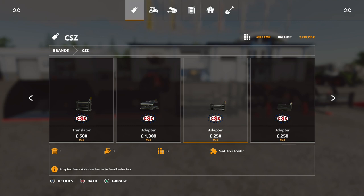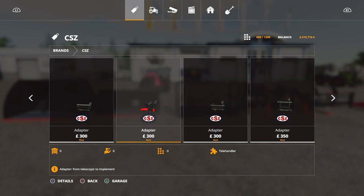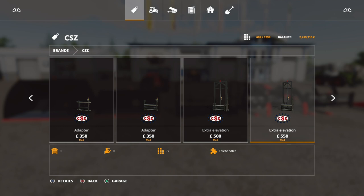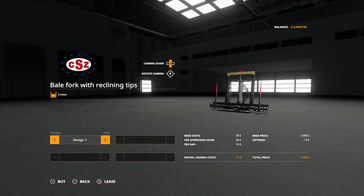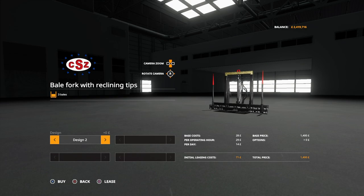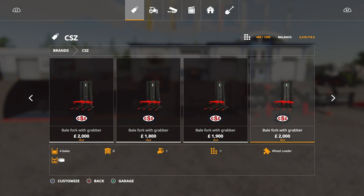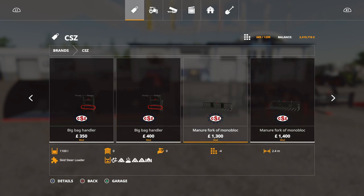Then we have the translators, which move items to the left or right. You've got them all for the telehandler, skid steer, and then the adapters - these are pretty good where they adapt a three-point tractor hitch to a telehandler tool, or a skid steer loader to a front loader tool, and vice versa. This pack was pretty good on FS17 and it's got everything in now - that's why there's 160 items. Then there are bale forks with loads of different options - you can extend the tines on a lot of them.